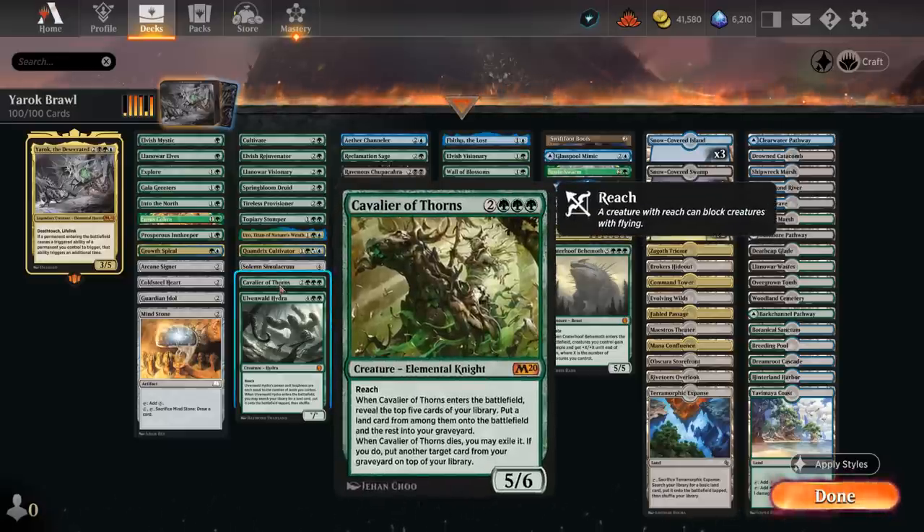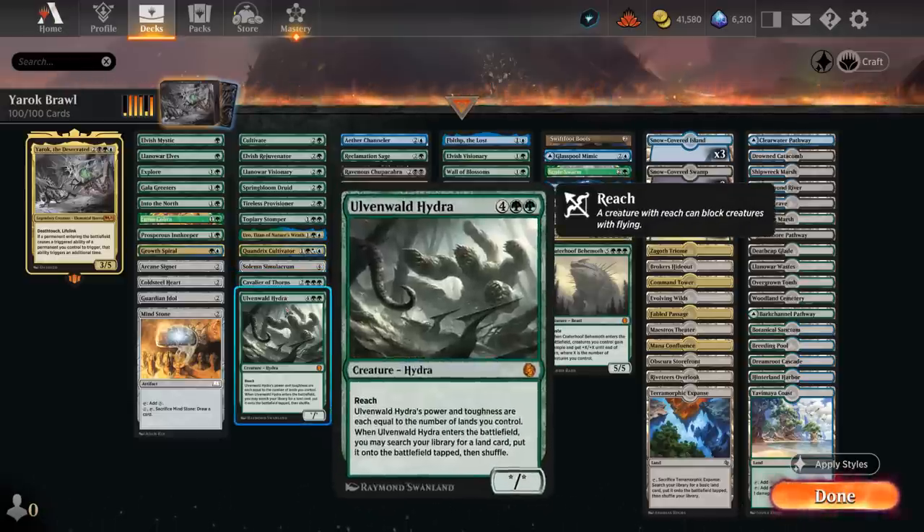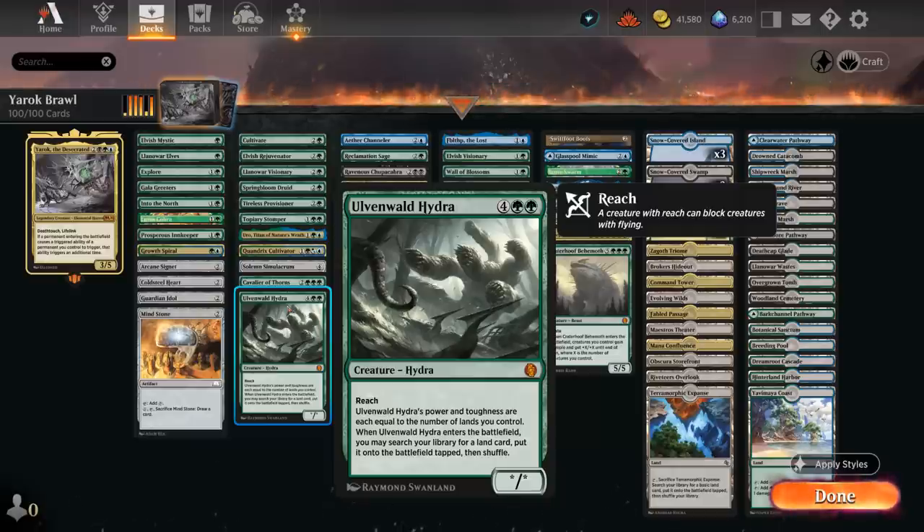Cavalier of Thorns is also an elemental, and we have a few elemental synergies throughout the deck. If it dies, we can return a card from our graveyard to the top of our deck. Ulvenwald Hydra is another giant creature that grows with the number of lands in play, and when it enters can search up a land to put on the battlefield tapped.